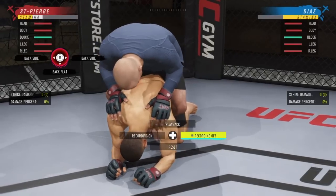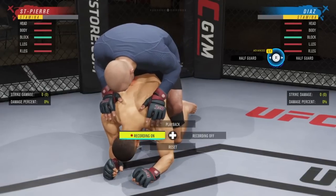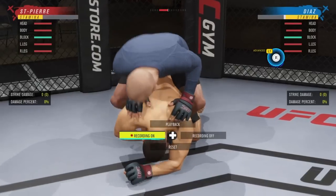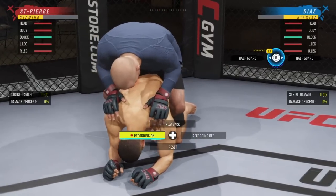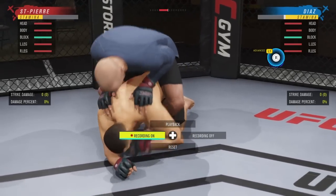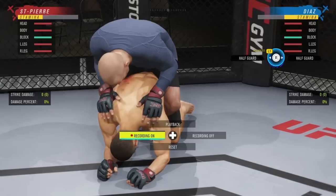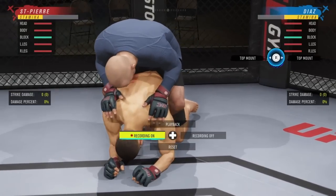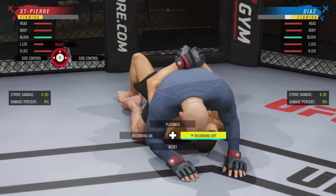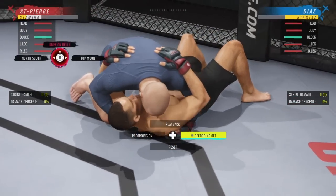Back in back mount — as Diaz you can give up top mount or half guard. Half guard: see him reach down with his left hand, hold R2 and flick left. See him reaching with his right hand, flick right. Pay attention to the directions and you can hold the back position. Top mount has no denial window — if he's giving you top mount, he's giving it to you automatically.